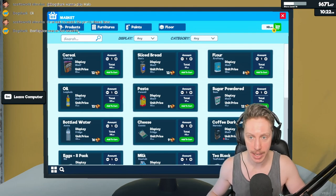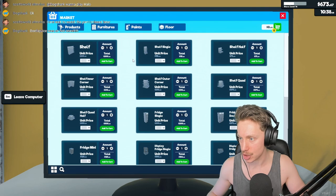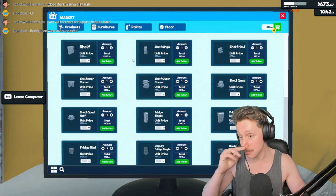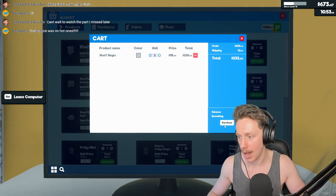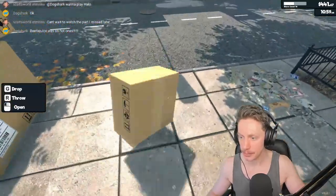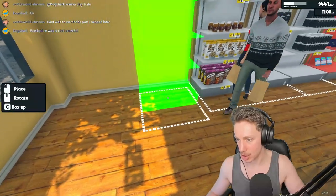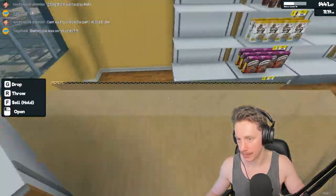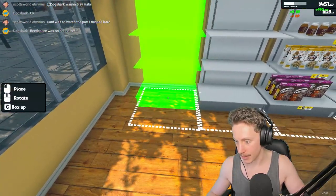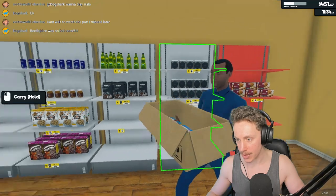We'll wait a little bit before expanding the back room and just start getting a few more shelves and stocking more reliable products — more diversity. Maybe two shelves, and then we'll start packing it out with all the articles we could potentially be sticking on here. We got another shelf right here. Maybe it wasn't the shelves that were the issue — we didn't color these either.